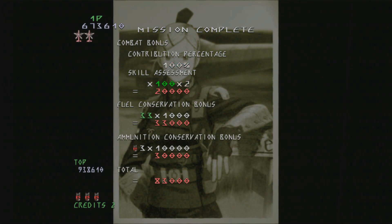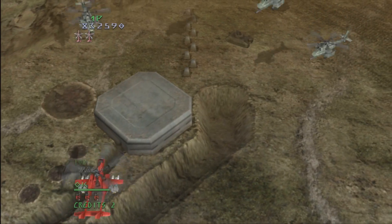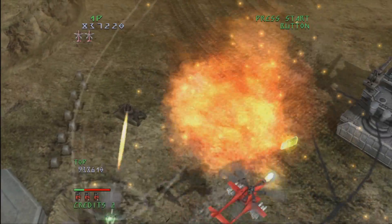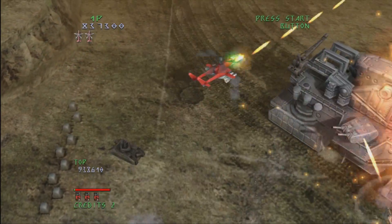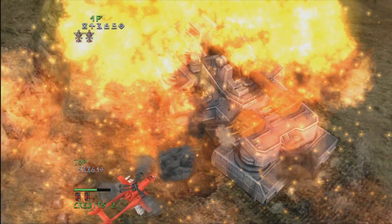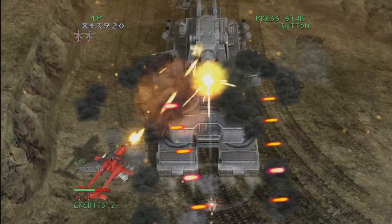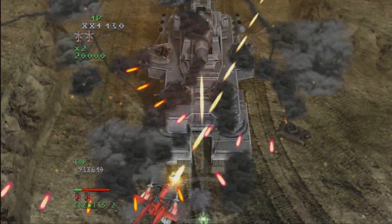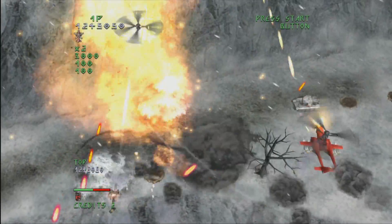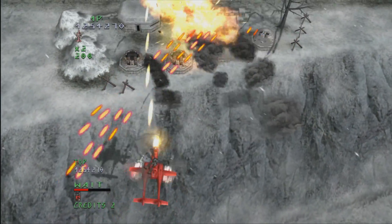It also has global leaderboards, trophy support, and cool artwork. Some of the great things that make Under Defeat worth playing are the helicopter that swings back and forth and rotates, giving you different angles of fire. There's even a mode where you can use a twin stick control scheme. You collect options that give you additional firepower, which you can recharge by not shooting for a bit, and the scoring varies depending on which weapon blows things up — giving the game immense replay value.